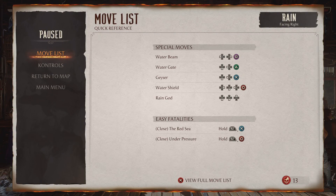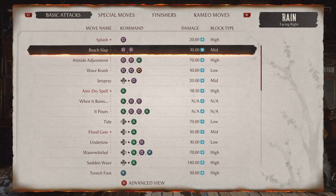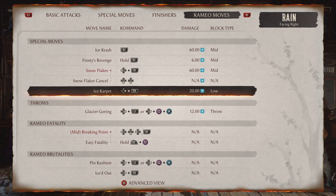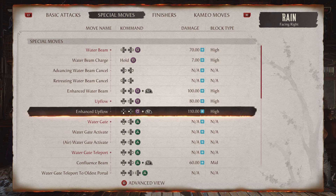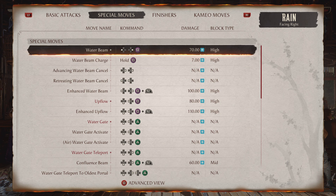Kung Lao either walks forward or walks back and throws his hat. The move I always use first is Frost's ice carpet, which is forward R1. They literally never block it — or at least Kung Lao doesn't, Katana doesn't usually. It's like a 99% chance of hitting this ice carpet, and then after that they get frozen. And then I use Rain's water beam — back forward square. It does so much damage, especially when you put all your stats into special.